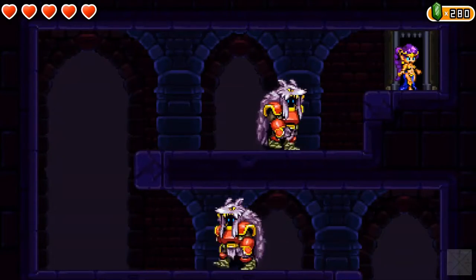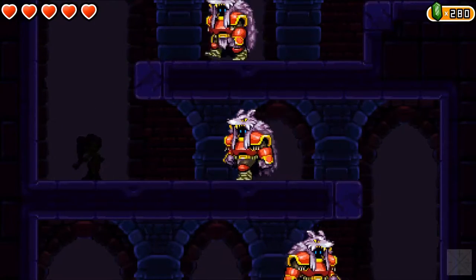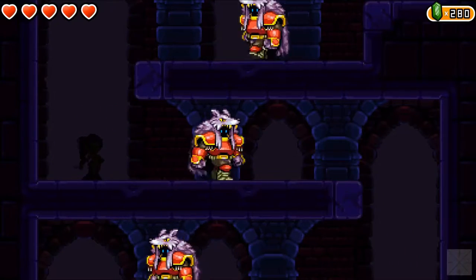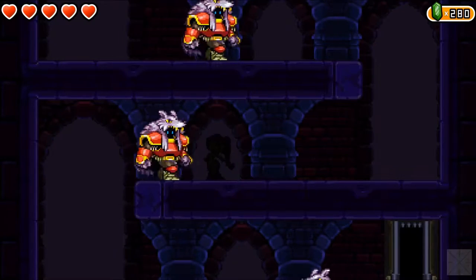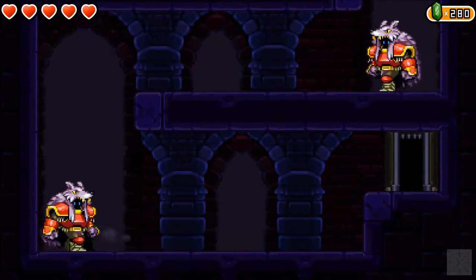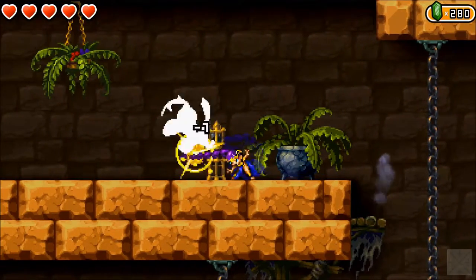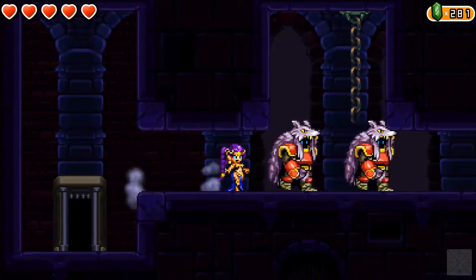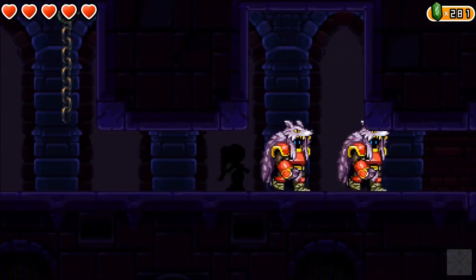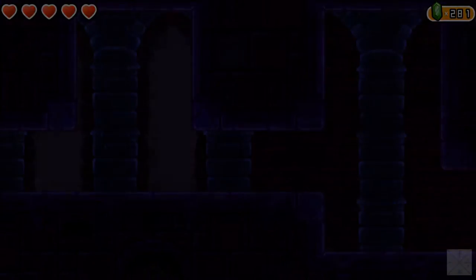So this is not really the time to grind for gems, but afterward, when I have the magic lamp back and can draw gems in from a distance, then I can come back in here and grind for gems. As long as you're standing in the shadowy area like this, you are hidden from their view, regardless of whether you're in front of them or not. If you are seen, you are taken back to that room where you started - but only by these big guys. If anyone else sees you, you're still fine.